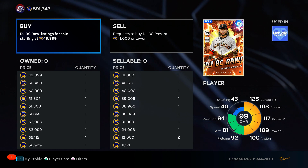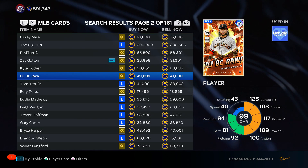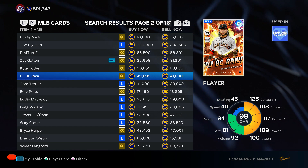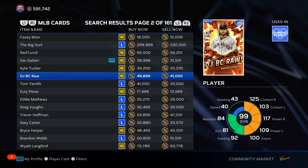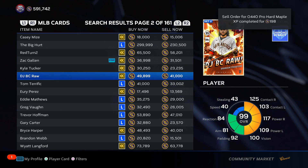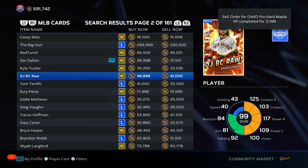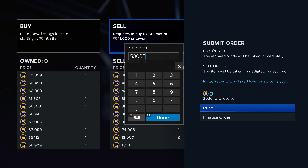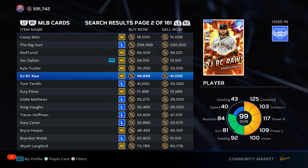Let's look at a guy like Brandon Crawford. I'll pull him up on the app — there he is. Completed Orders: Brandon Crawford in the last 25 minutes has 12 completed orders, so you can see he's highly traded. This is the type of guy you'd buy for $41,001, come in here and sell him for $50,000 — you'd make a $4,000 Stub profit right there.